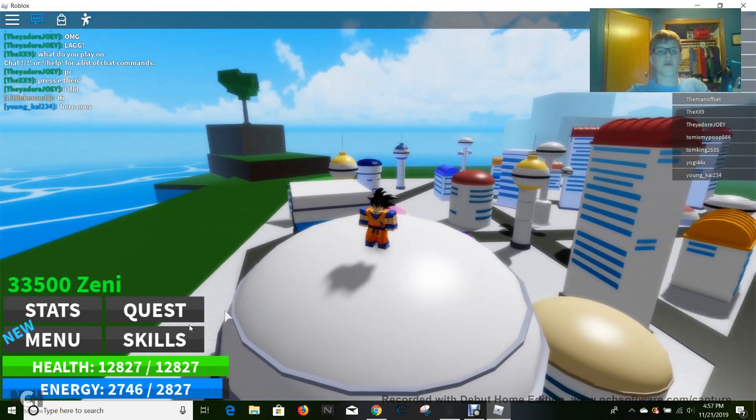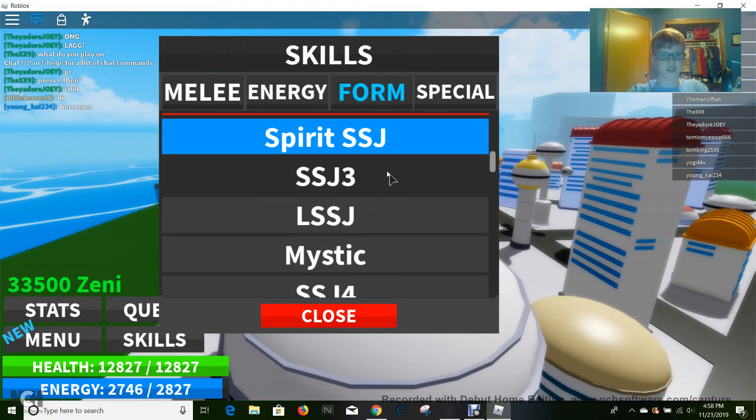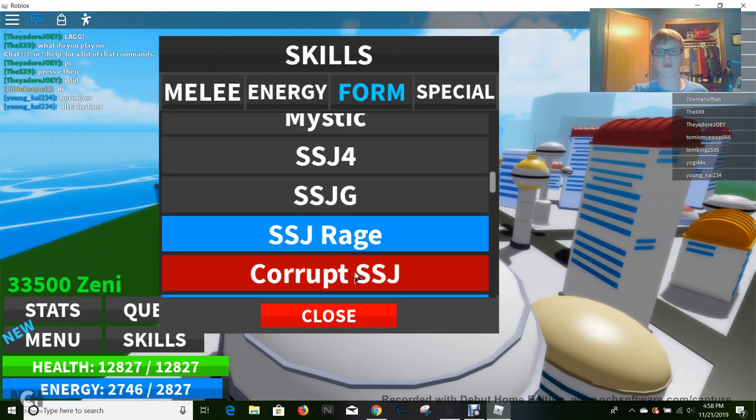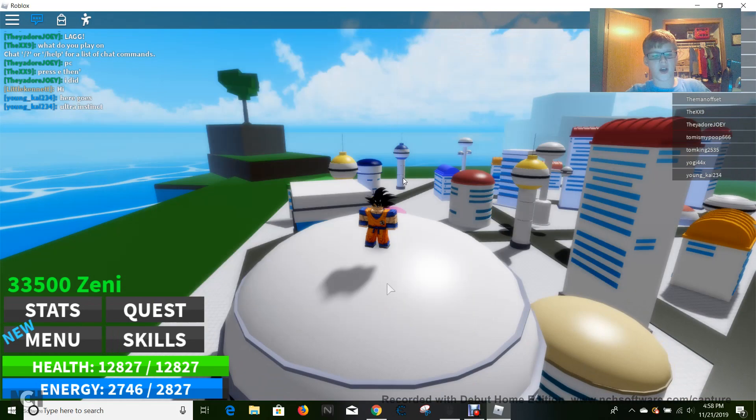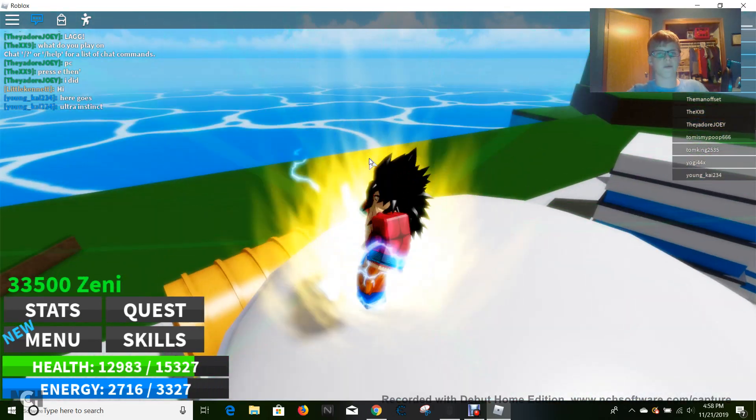We're going to start with how to do it. So you're going to want to pick your second strongest form. My strongest form is Corrupt Super Saiyan right now, but I want to show you guys a cool form first. So Super Saiyan 4 is my second strongest. It's weird that it's green right here, like a berserker.